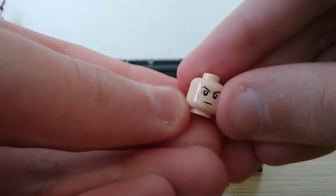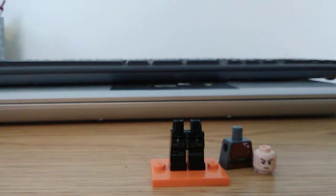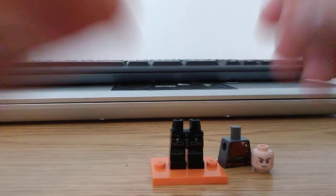For the head, I went with Anakin's from the Mustafar Duel set — really nice set. You don't really need the alternate face, but I just like the scar printing. Does Cal have scars in Fallen Order? I don't know — I haven't really played the game, but I like the design of the character.